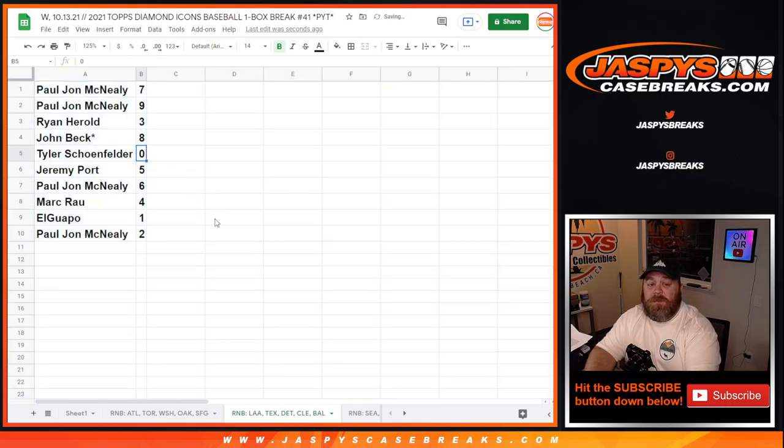PJ: seven to nine. Ryan: three. John: eight. Tyler: zero. Jeremy: five. PJ: six. Mark: four. El Guapo: one. And PJ: two.